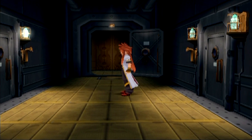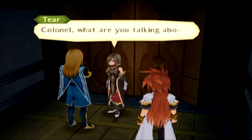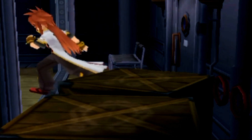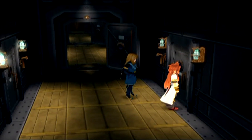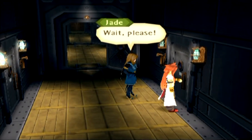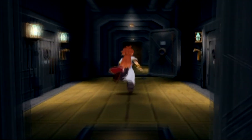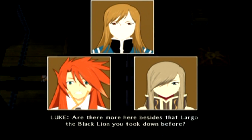Hello everyone, this is Joseph K, welcome back to more Let's Play Tales of the Abyss 100%. In the last part, these people hopped on our dreadnought land ship — whatever you want to call it — and made off with Master Ion, even though Anise was supposed to protect them. Now we have to figure out how to take control of the Tartarus.